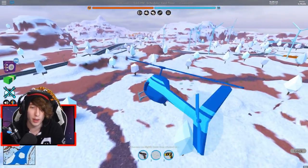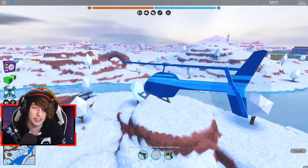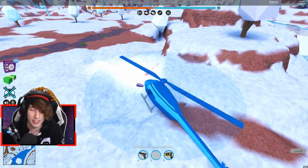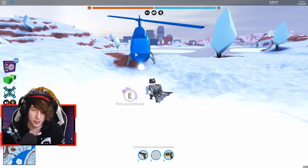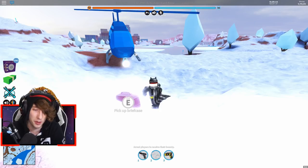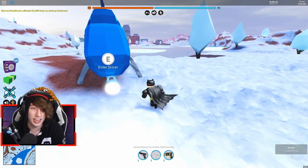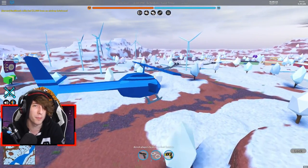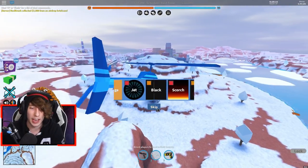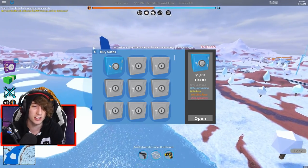So what you just saw was one of the new supply drops in Roblox Jailbreak. With the winter update, they've added planes that randomly fly over the map and drop a supply drop from the sky. Here's the briefcase that was dropped. If you go to the briefcase and hold E to pick it up, you get $3,000 cash and a red safe, plus some XP — about 50 XP, which is roughly the same as robbing a train. The red safe is worth about $5,000, so in total that's $8,000 per drop.